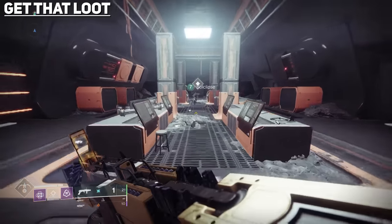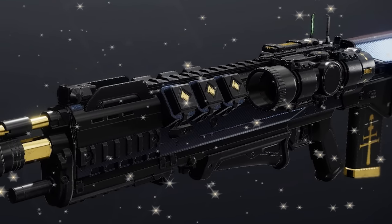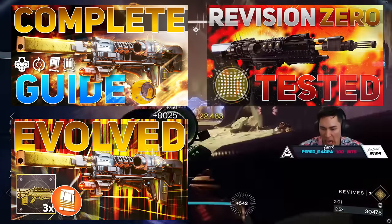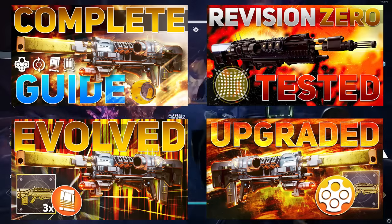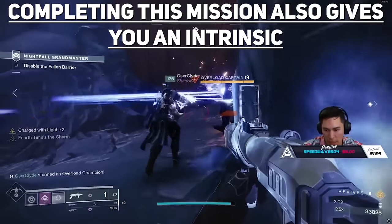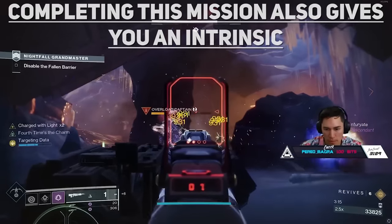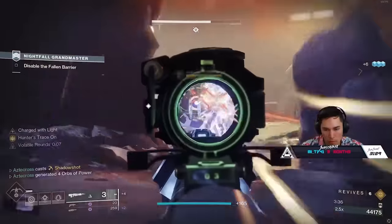Then follow the diamond to hack the terminal in the next room to finish the mission and claim your reward, which will be a craftable exotic pulse rifle called Revision Zero. When you complete Operation Seraph Shield, you'll also get one of the four intrinsics if you have yet to get one of them. So if you only just got the gun, you can keep completing the mission until you have unlocked all the intrinsics — Hunter's Trace 2 through 4.